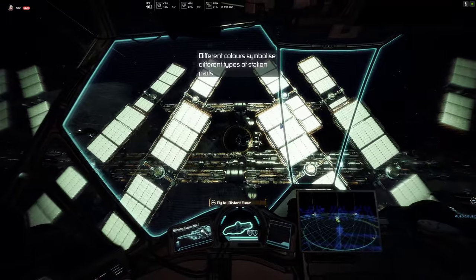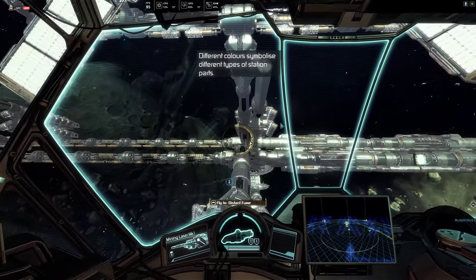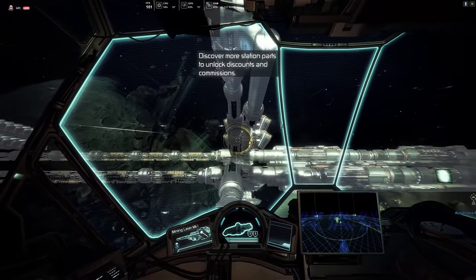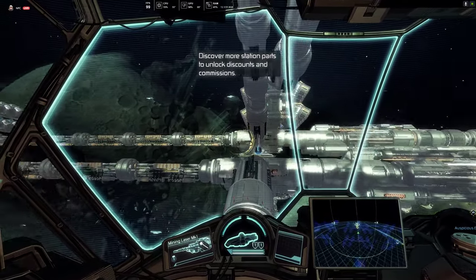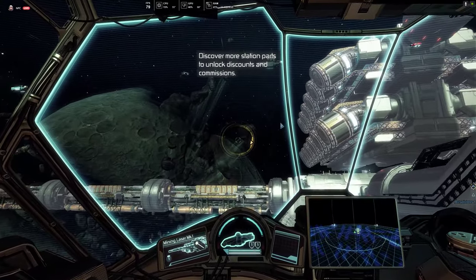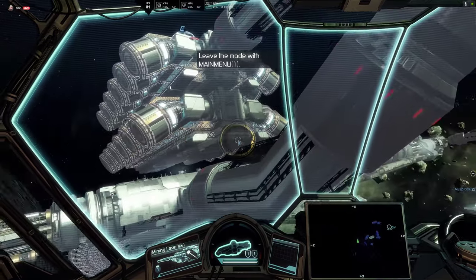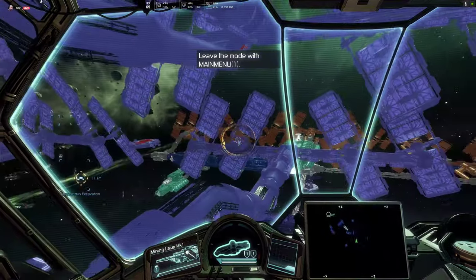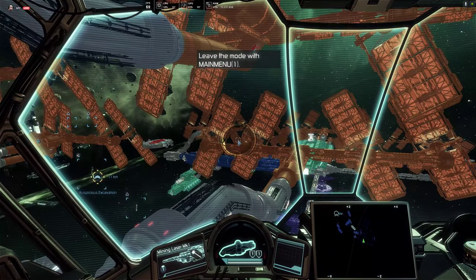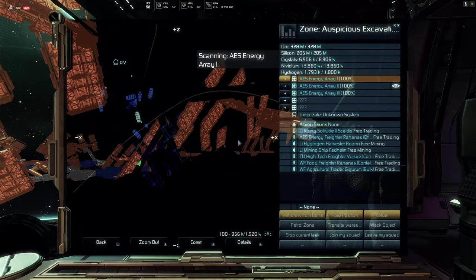We're just going to move close to a station in scan mode, it begins to scan — and there we have the station, boom. I think I might have just gotten multiple stations — I did. I got three stations. I just flew through three stations worth of scanning. That's really good. We're going to go get that one and then loop around for that one.